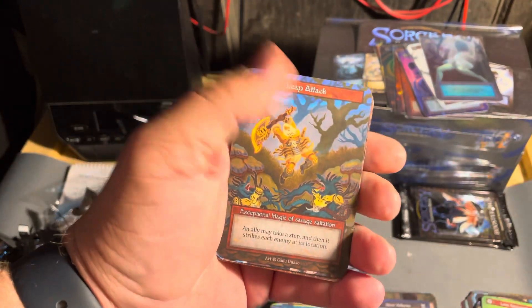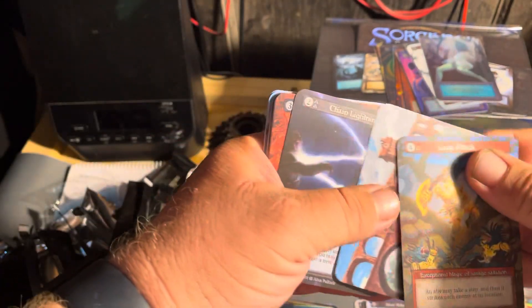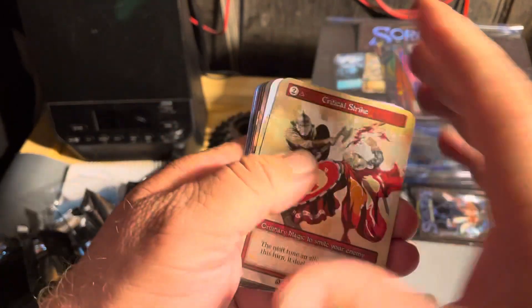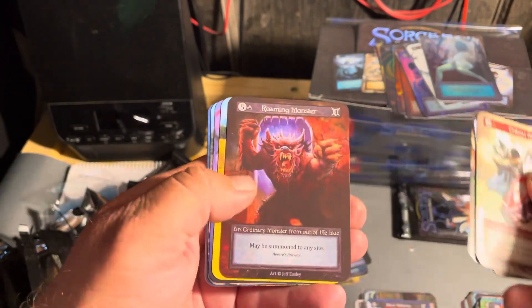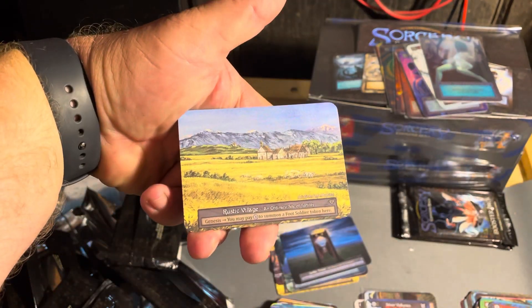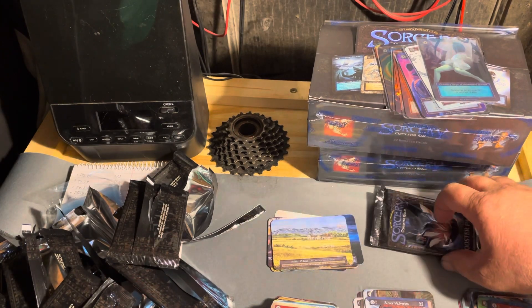Leap Attack, Aqueduct, Chain Lightning, Court Jester Strike, Scorpions Paw, Sleep Monster, Land Surveyor, Blink, Goons, Exorcism, Rain of Arrows, and a Rustic Village. Okay last two packs.